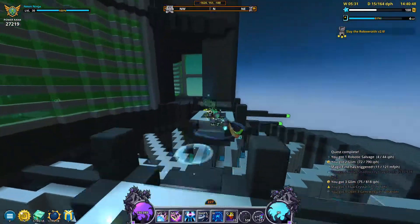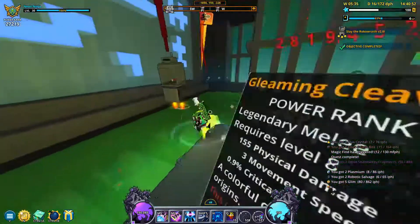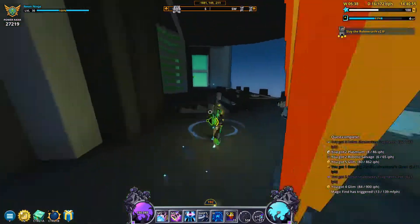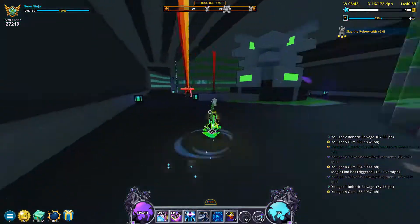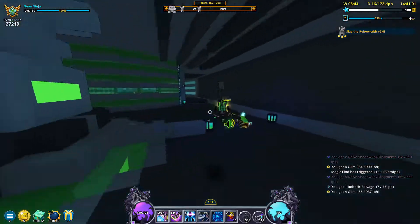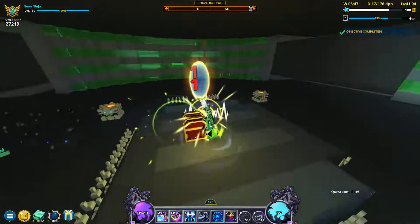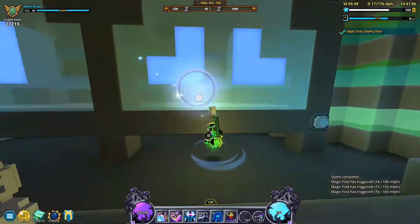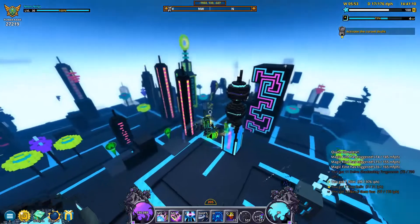One quick thing to note about this farming method is that obviously the faster you are, the better the farm is. Damage isn't really much of a concern since it's Uber 3, so you want to have as much mobility as possible. Because of this, I recommend using the trailblazing emblem, which gives you bonus move speed every time you use a flask. Also, if you have a move speed build for the Neon Ninja or Dino Tamer, it will speed up this farm drastically.